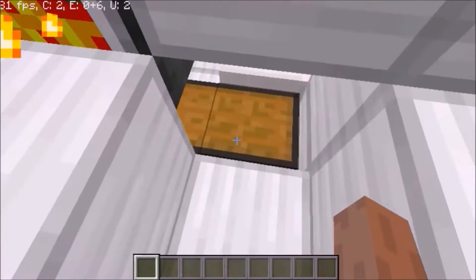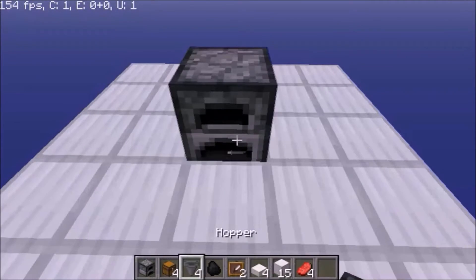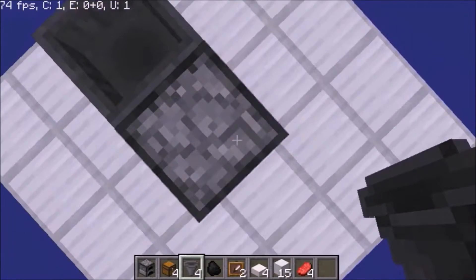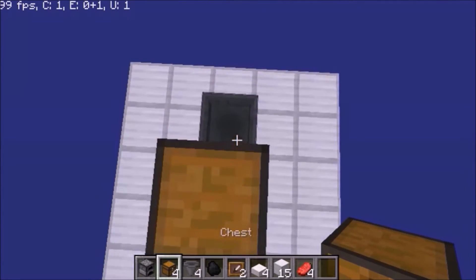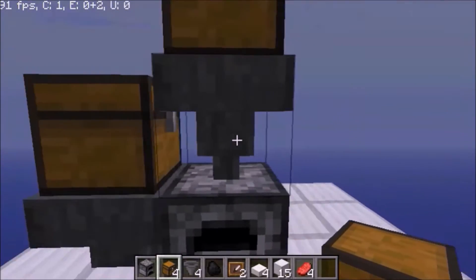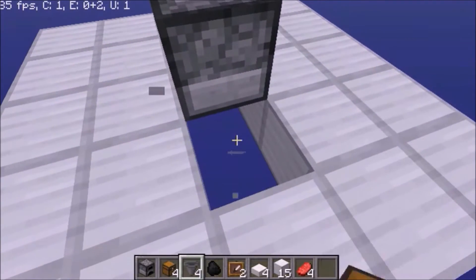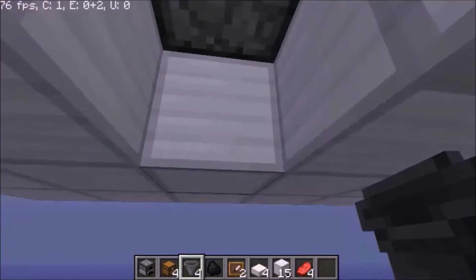Now let's see how to make it. Okay, let's start. Now let's add the hoppers. And don't forget, when you add hoppers, you should use shift or you'll open its inventory. Now let's place the chest. You should add the chest down, now use shift again.